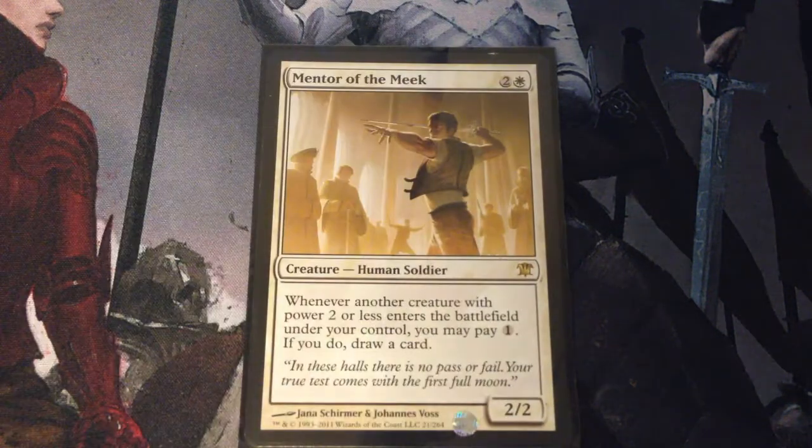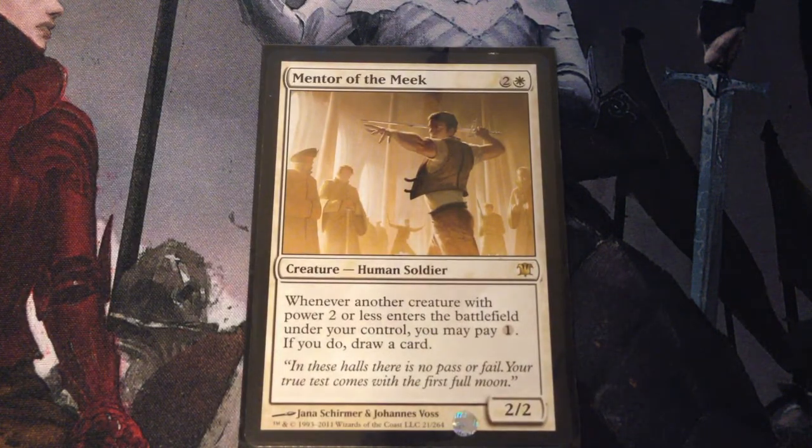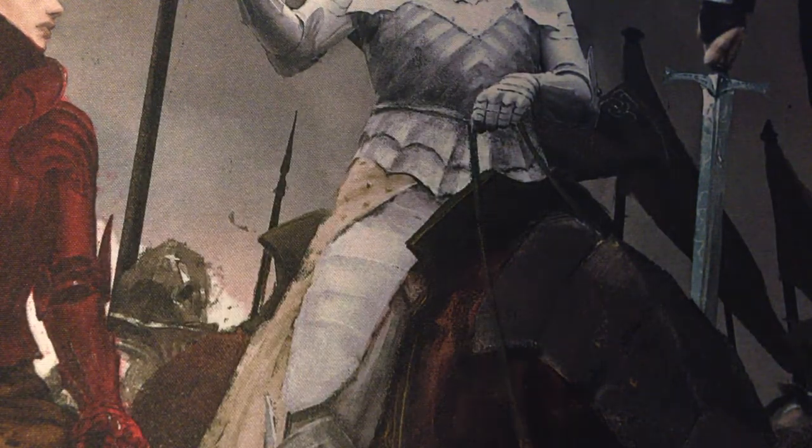Mentor of the Meek works nicely with Alicia as well. Mentor of the Meek is 3 mana for a 2/2 human soldier. Whenever another creature with power 2 or less enters the battlefield under your control, you may pay 1. If you do, draw a card. We are in white-red mostly, so we need as much card draw as we can get.